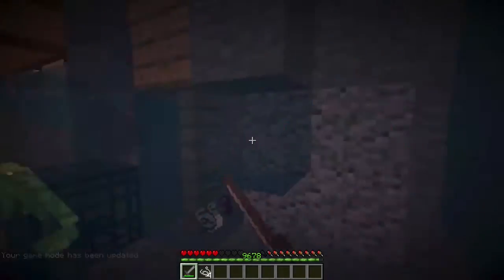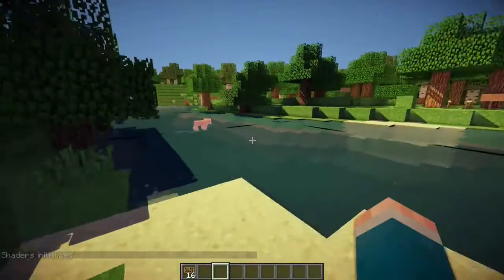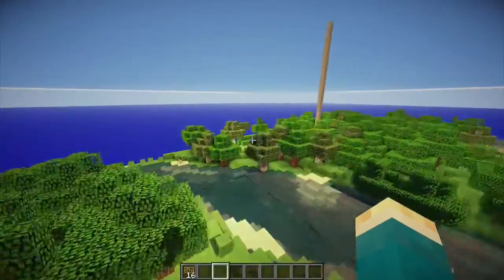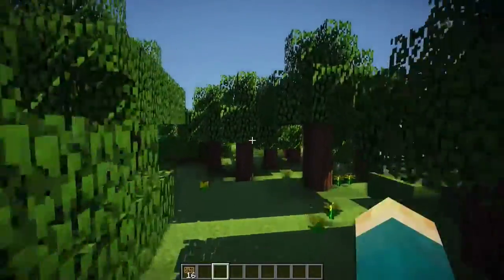Fighting some cave spiders — in the 1.8 update you could sprint fly. Like this, you just wanna double tap W while you're on the ground, then you'll speed fly. Only in creative, of course. And this is regular flying.